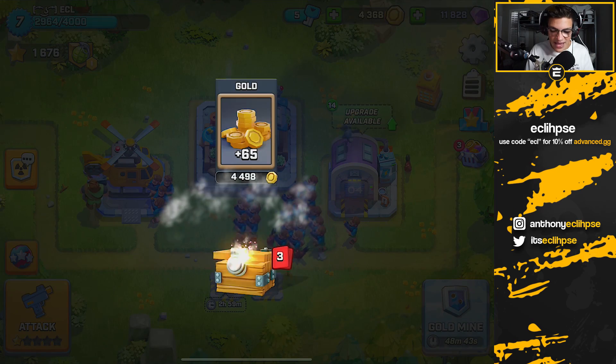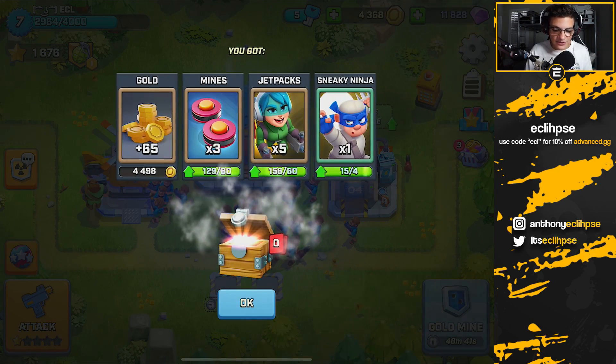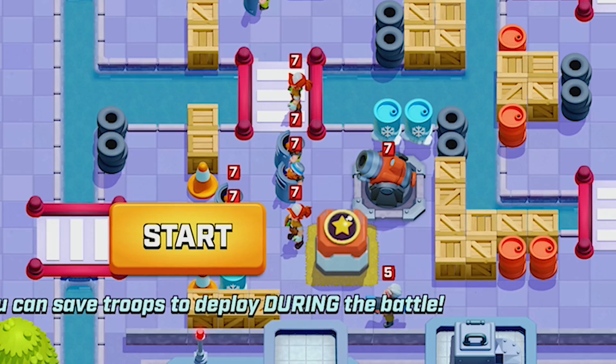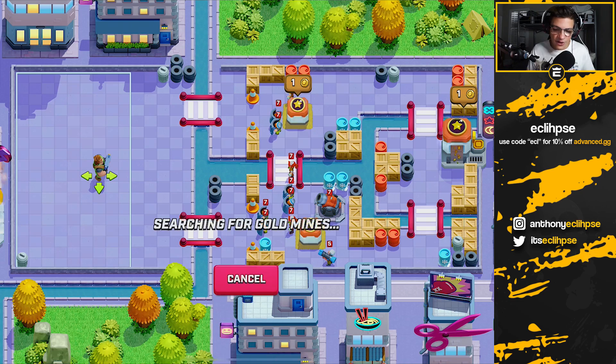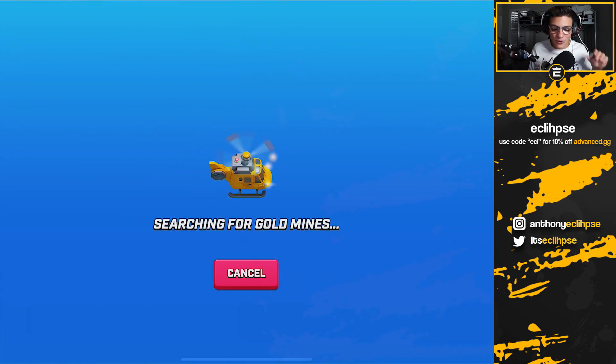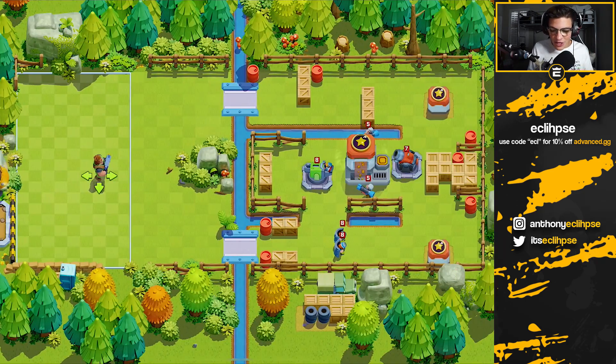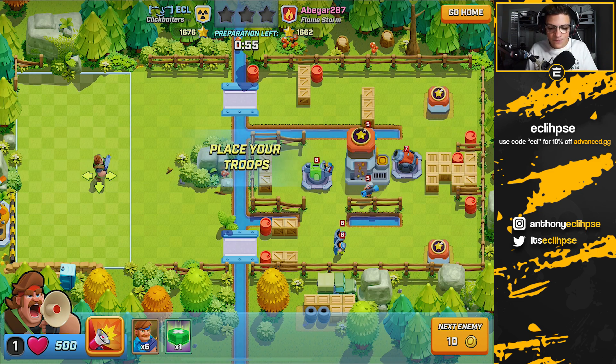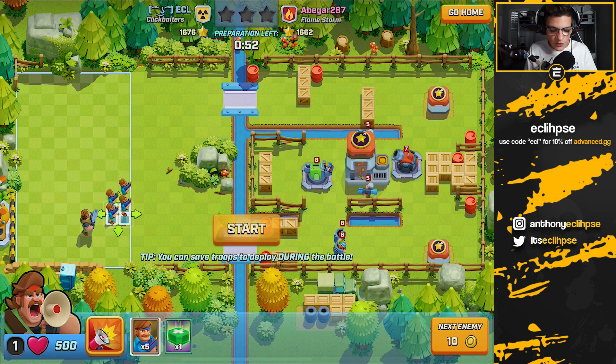Before we do some attacks let's open up our two free boxes and then we can hop into some battles. We want to find someone who doesn't have too much splash - like in this base there's a launcher, two grenades and a mortar, so all our troopers there would just get absolutely abused. You also want to find a base that doesn't have too many of the laser guys.